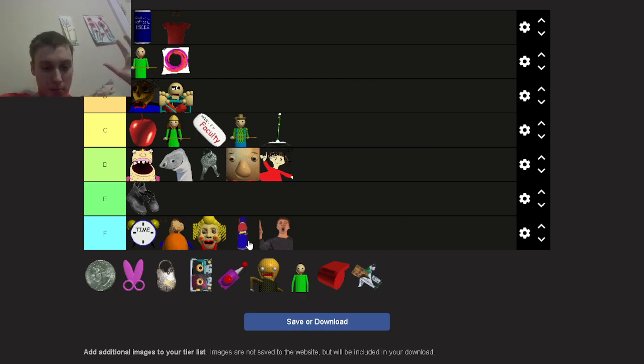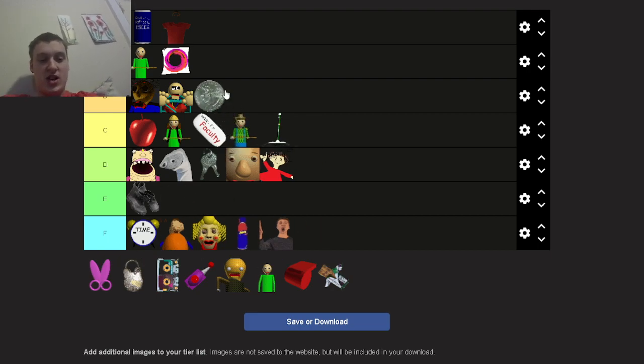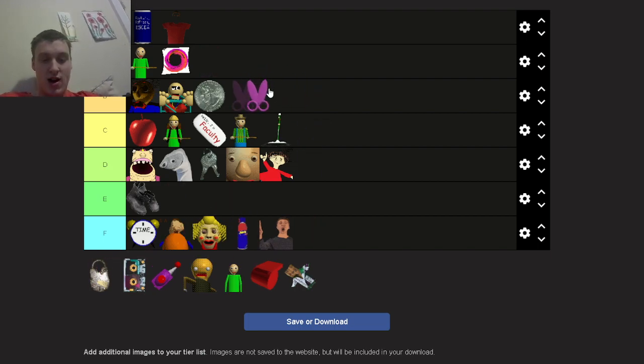A quarter: B tier — above average. It's good for when you need to get a Bsoda. It's underrated but it's more useful for getting the Bsoda, which is the best item in the whole game — that's why it's above average. Safety scissors: B tier again. It's amazing for getting rid of Playtime. Such a good advantage.